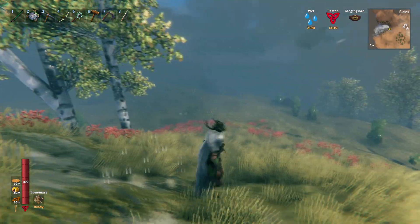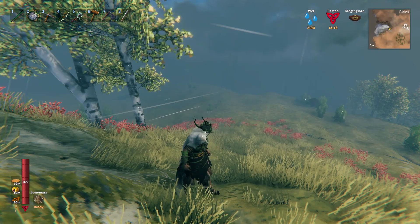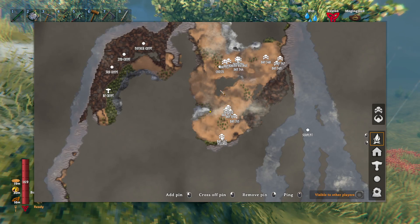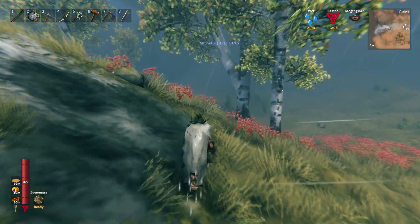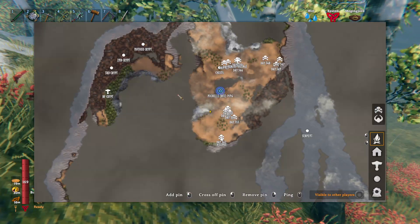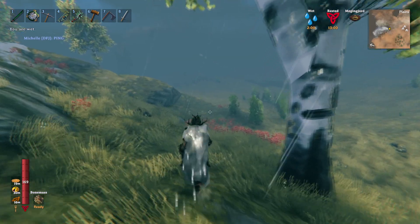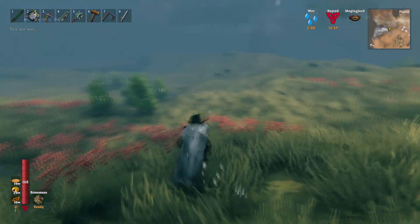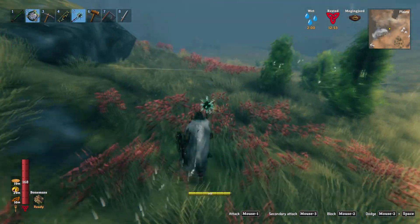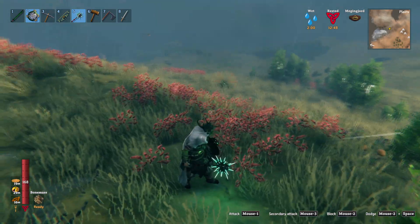We need to find the place where the next boss is. We have not been up over that way — as you can see there's this area up here we haven't been to, and there are a couple of areas we haven't explored. We're definitely gonna have to do some looking to see what we can find, but first things first, I want to go through and just see what we can get.